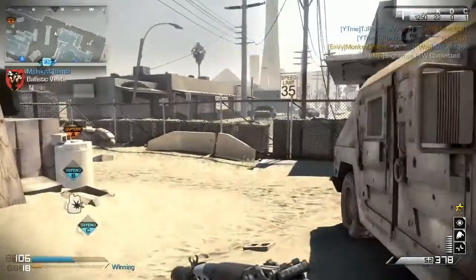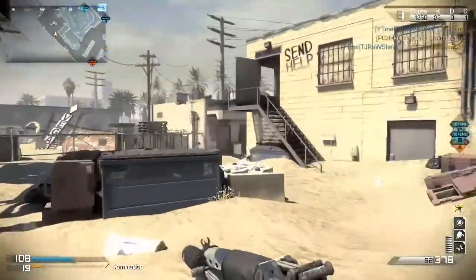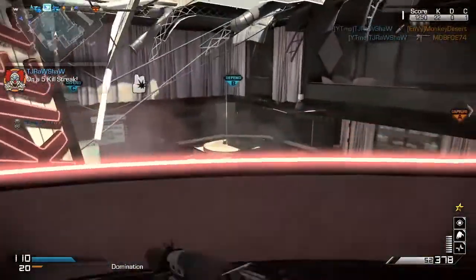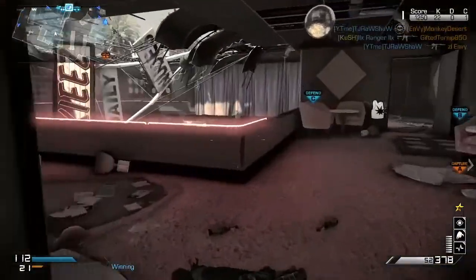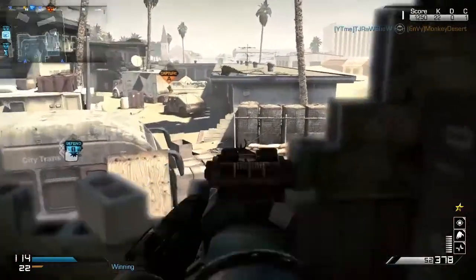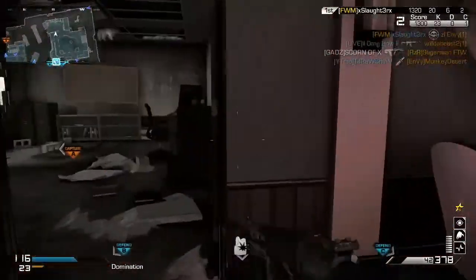Once again I rotate around again, and I see my teammate over there in the alleyway so there's no point in me running over there. So I just go back inside the strip club, go upstairs. I'm really close to a killstreak so I'm playing really safe — not trying to rush out there, just letting these guys run around and get caught off guard.